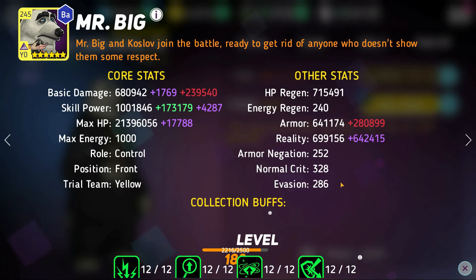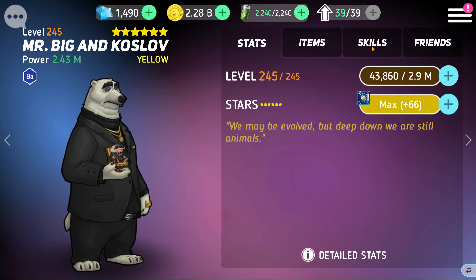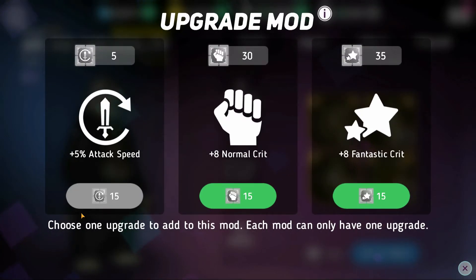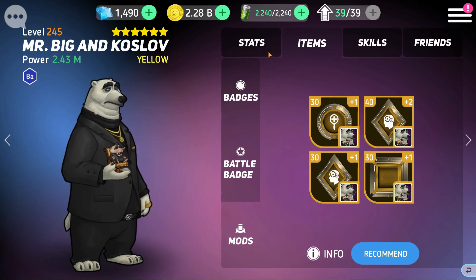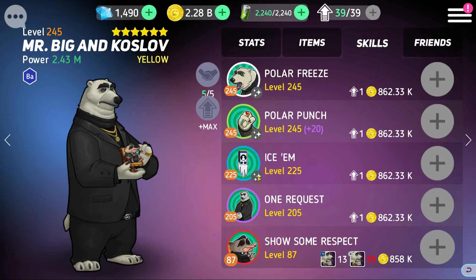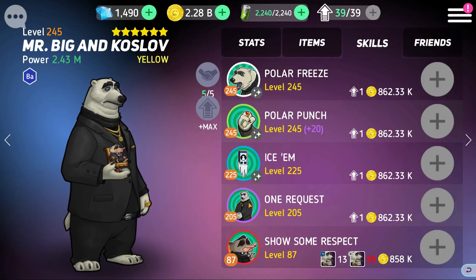I'm probably going to give him a speed up mod just to make it so he gets his skills off faster. Attack speed is always good on most heroes — definitely a very strong mod. I was going to say avoid crit mods, but looking at his stats again, Mr. Big actually has pretty high normal crit. So if you wanted to do a normal crit mod you totally could.